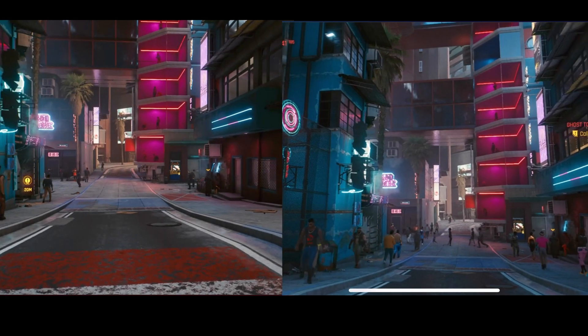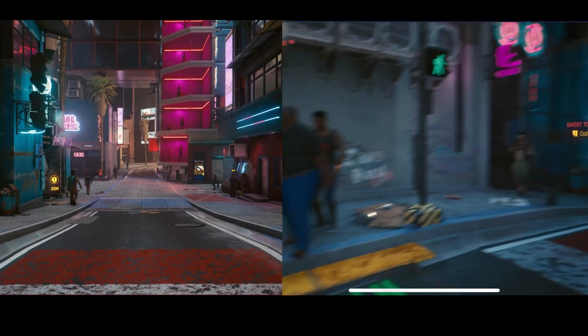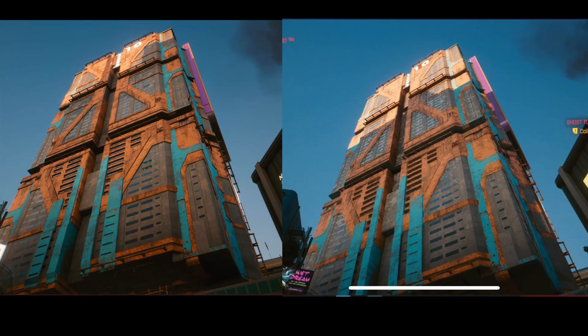Starting off with a very quick blind test to see if you can tell which one is which. The one on the right definitely has a lot more NPCs moving around, whereas the one on the left seems to be a little bit more vibrant on the colors. And as we look at the building, the time of day is a little bit different but the image on the left does seem to be a lot clearer on the building.